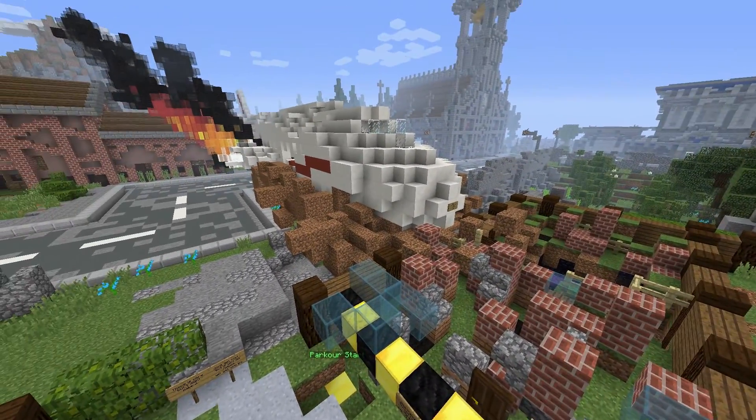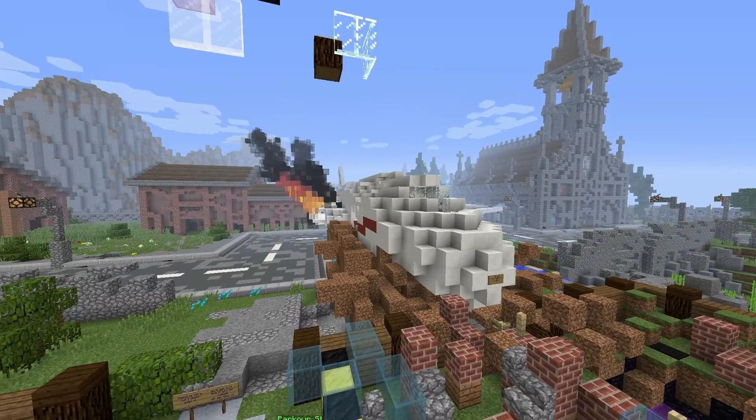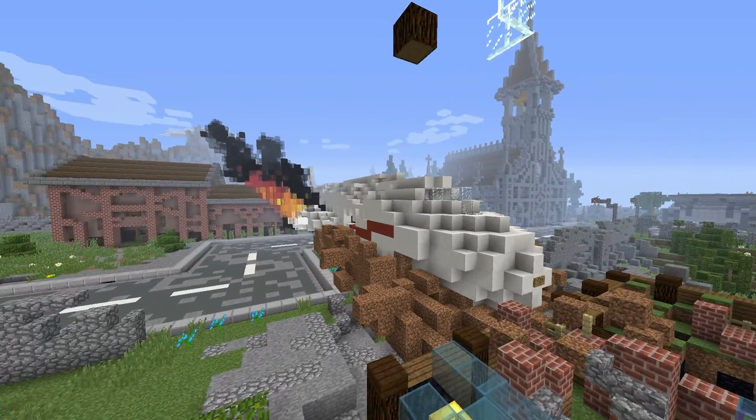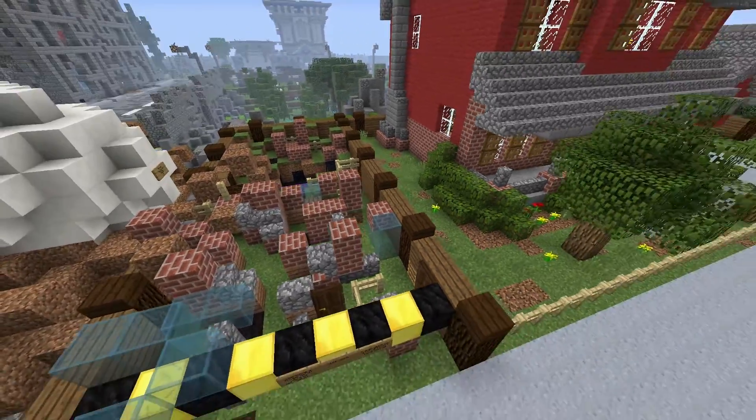Here's the junkyard. There's an airplane that is just frozen in time — it's the only thing that's kind of out of place here. Maybe it's just part of the junkyard. Here's the junk extended — there's a maze thing we'll get to later.